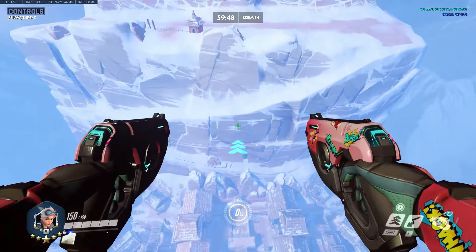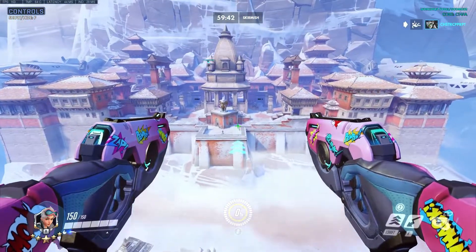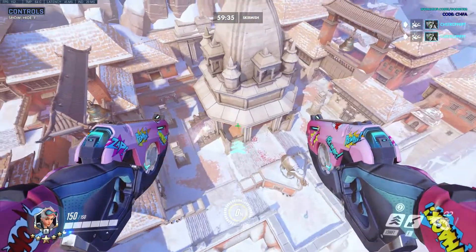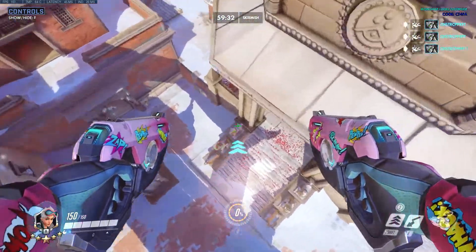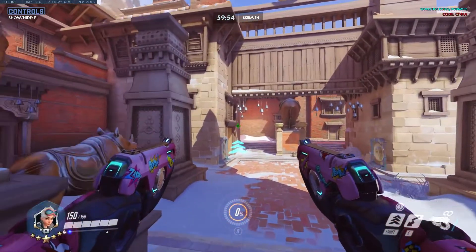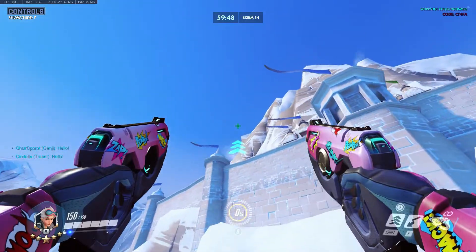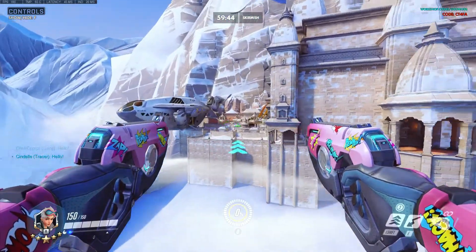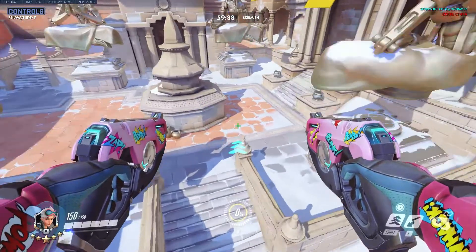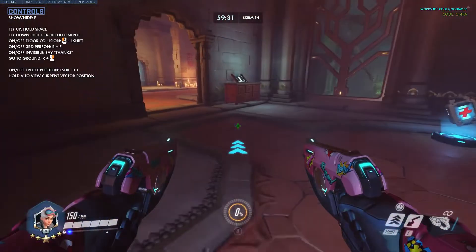The very bottom is the village. And then over here we have someone falling. We have the shrine. And at the very top, of course, is Sanctum, which out of all the Nepal maps, this one's always my favorite. I'm sure a lot of you can agree because you can boop people off the map and it's just so much fun.